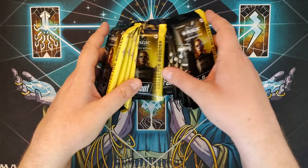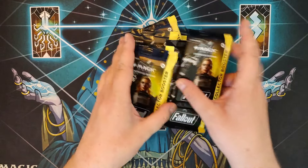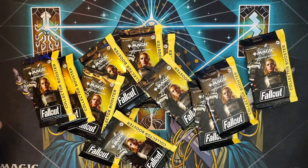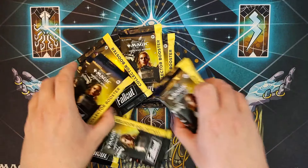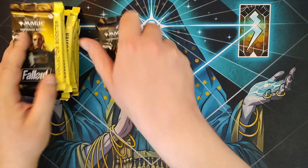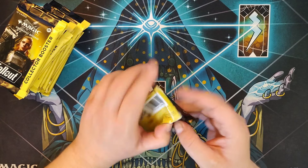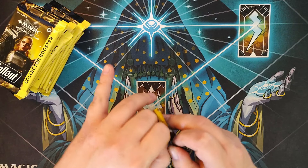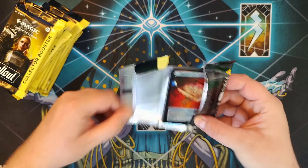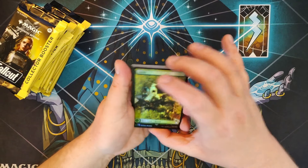We've got 12 of these collector boosters. I'm terrible at shuffling, so I'm just not even doing that — let's just make a huge pile everywhere. Oh my goodness, Sentinel Sarah Lyons! This is going to be a fun one. Let me know if there's anything you were hoping to get. I don't think there's anything particular I want out of this set, but I do want one of those Pip-Boy 3000s — those are phenomenal cards, iconic classic in the series.